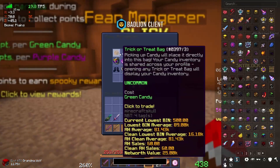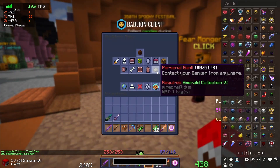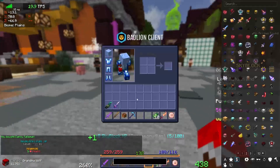While we're here, we're going to talk to the Fear Monger and get the Trick or Treat. We're going to get the Candy Talisman, just as an extra talisman — which will increase our Sky Black level to 10.